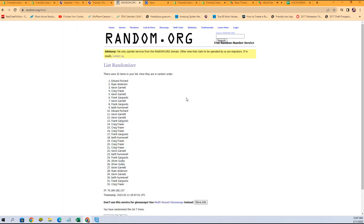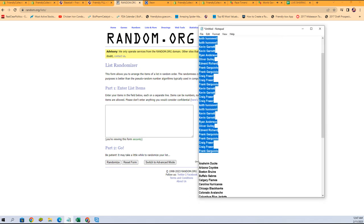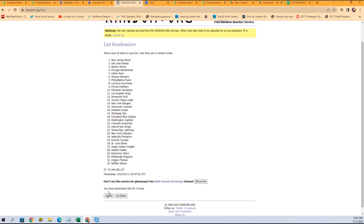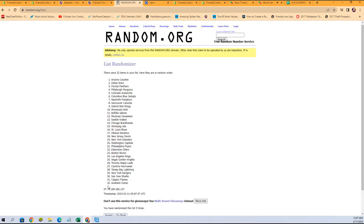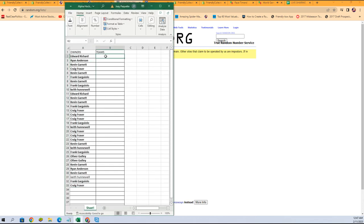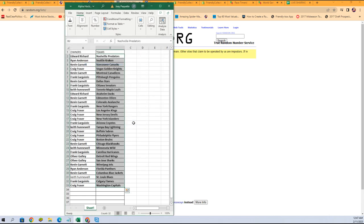Let's get a fresh randomizer and take our team names — running those through seven times as well. One, two, three, four, five, six, and lucky number seven. Capitals to Predators, there is our lineup for this break right there.